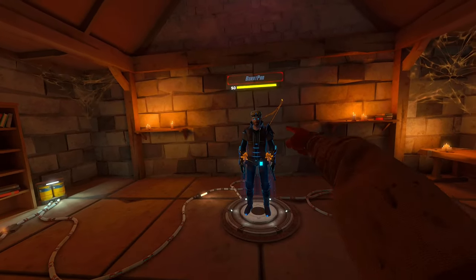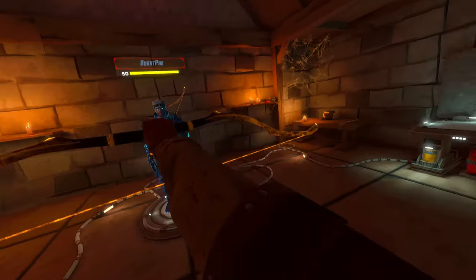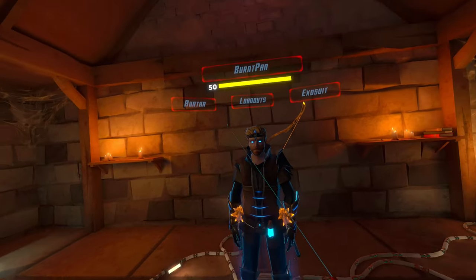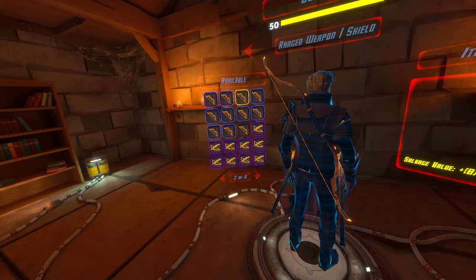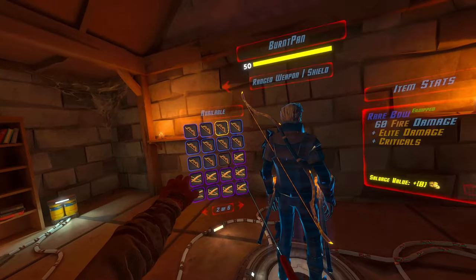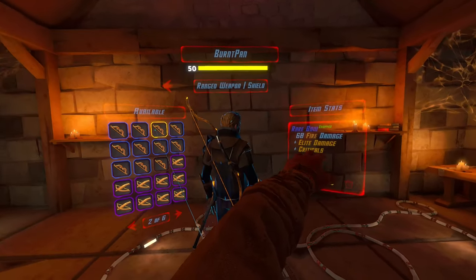Hello and welcome to another video. This time I'm here with a fire loadout. I've got this bow, these maces, and they look really cool because they're rare and not legendary. They look pretty cool if they're rare or legendary, but as you can see, this is rare — the blue outline rather than the purple outline — and it's got that fire damage, critical damage, elite damage.